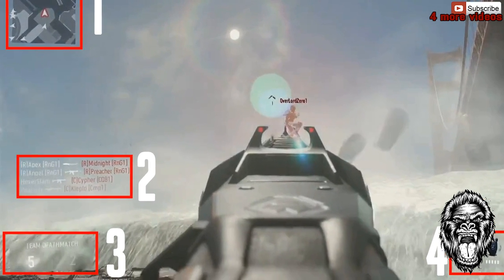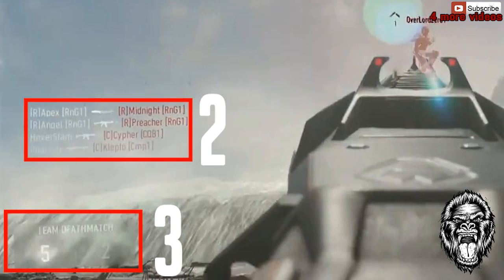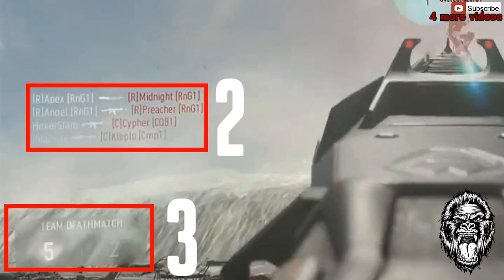Next off, for number two, we have the kill feed. We can see some of the different guns — as you can tell right here, the first one seems like a light machine gun, next could be an AK, an M16, and just some different kinds of weapons.